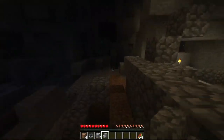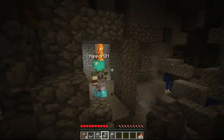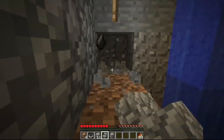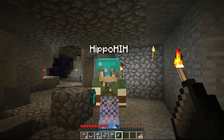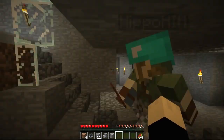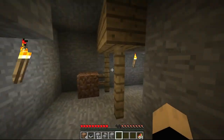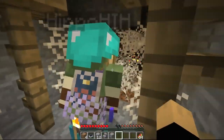I need a flint and steel to light the nether portal so we can get back. I need flint actually - I need a piece of iron and flint. I found flint from the first piece of gravel I broke. Now we need iron - I don't feel like mining anything. Oh wow, that's a spider spawner! How come you didn't incorporate that into your build?